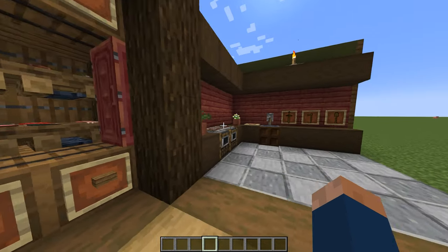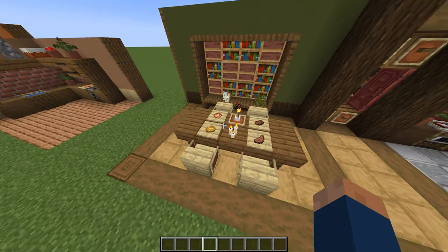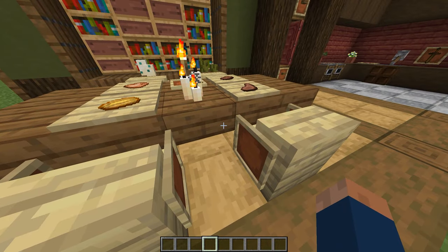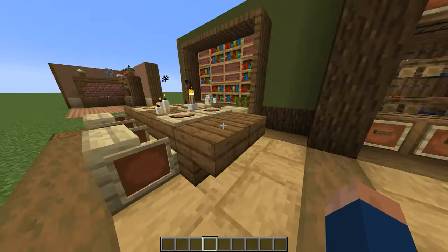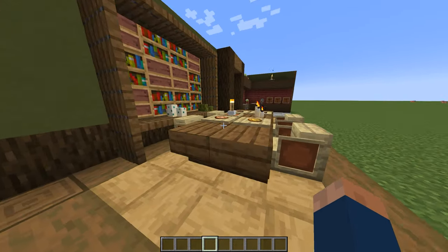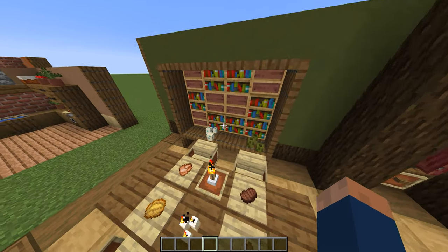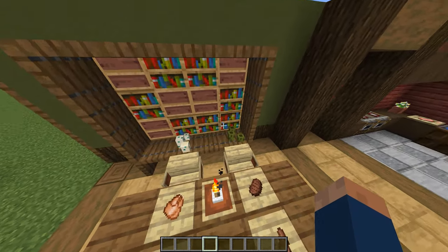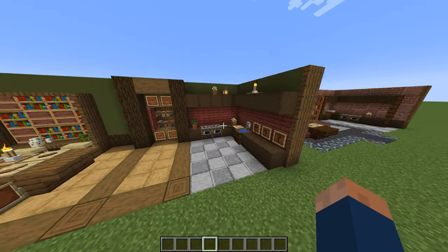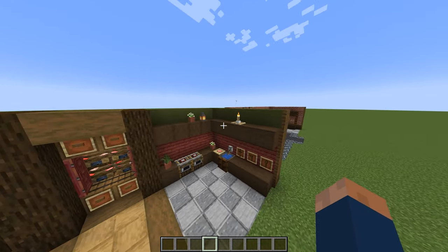Some mangrove doors. We also have a bit of a dining room connected to this, which uses some simple stairs and item frames for chairs. I have a design similar to this in my other video on some furniture designs. Behind here, I also have a small bookshelf with some things laid out on it. And I also have a bit of a torch and some other parts on the rack here.